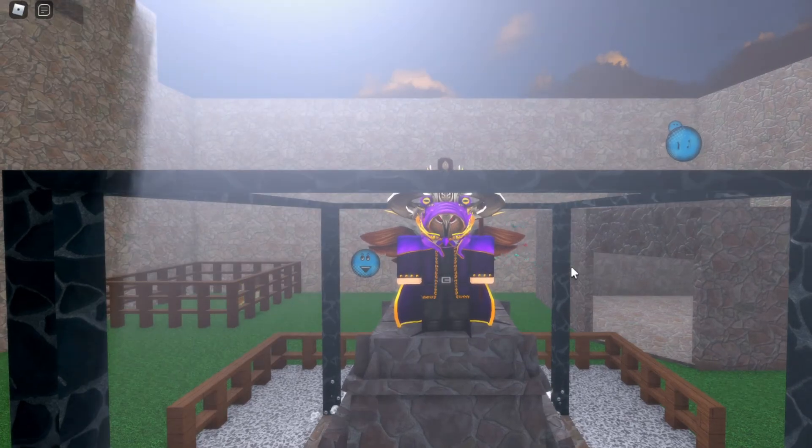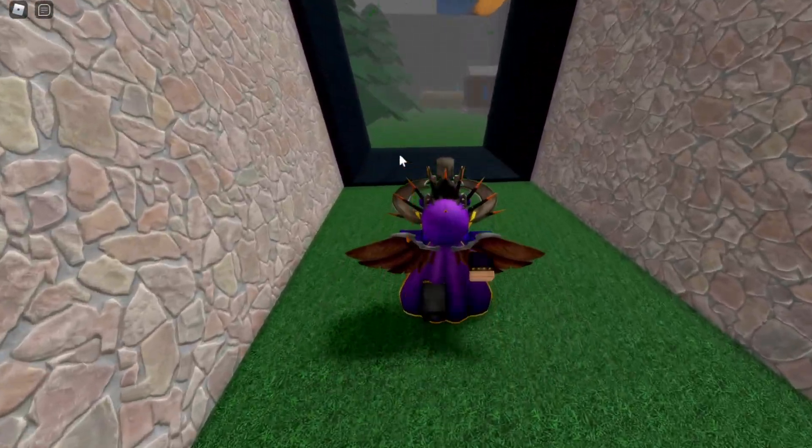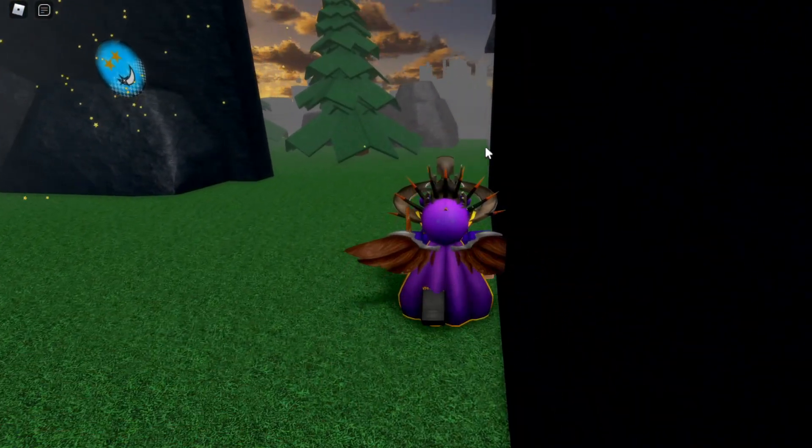In order to get the Bird of Prey face, from this one part over here you want to turn left and head to this little alley area. Once you reach this alley area you want to keep going straight forward until you reach the back wall of this new area. Once you reach the back wall, you want to turn left and head to this little rock in the corner.